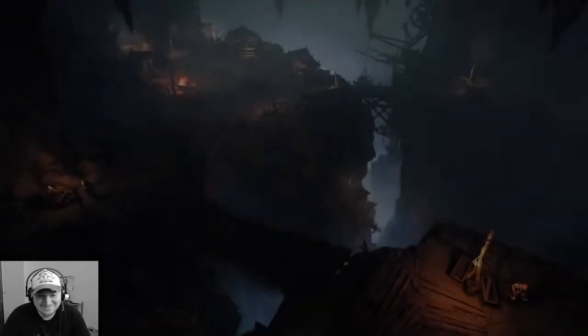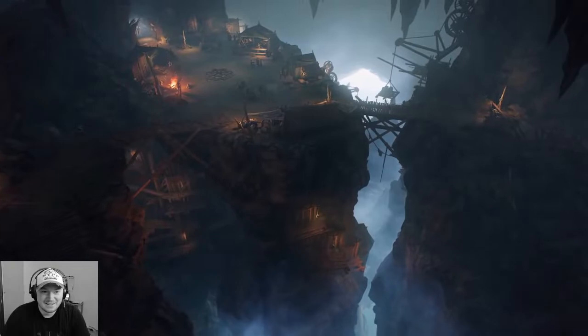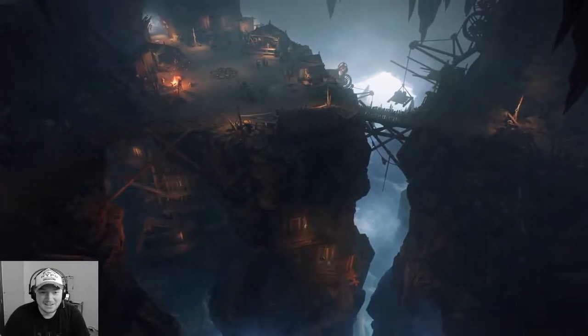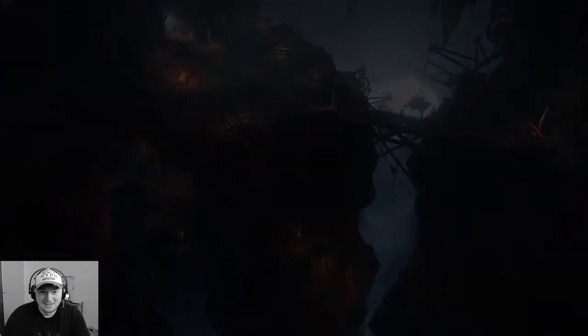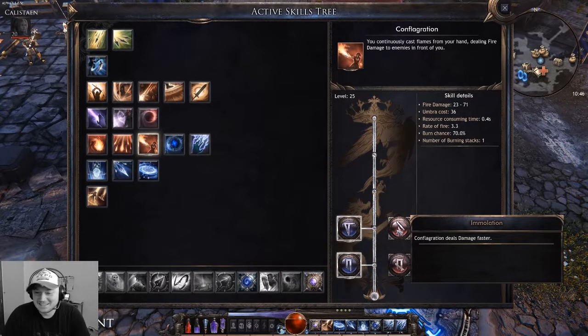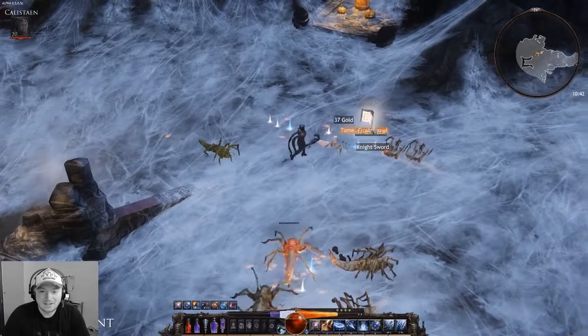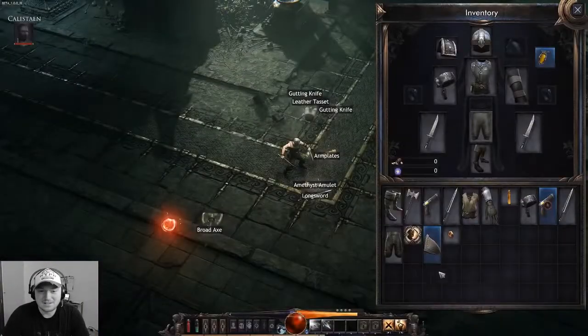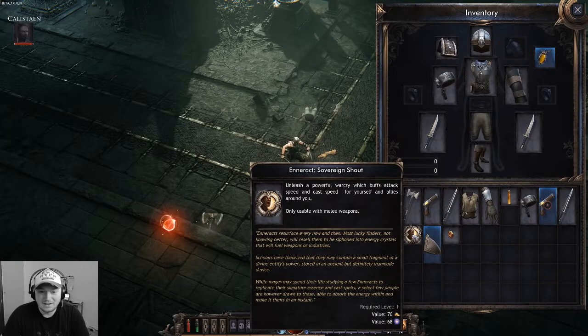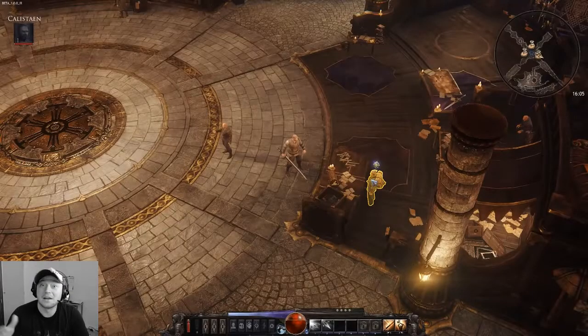Hello everyone and welcome to this new video on Wolcen Lords of Mayhem. I am your community manager Jessica, and today I will present the active skill tree revamp plan for the beta. First let's come back to our previous active skill tree. Current players are already familiar with the active skill system. You can learn skills through anoraks or tomes from the alpha that you can loot or trade to the archivist.